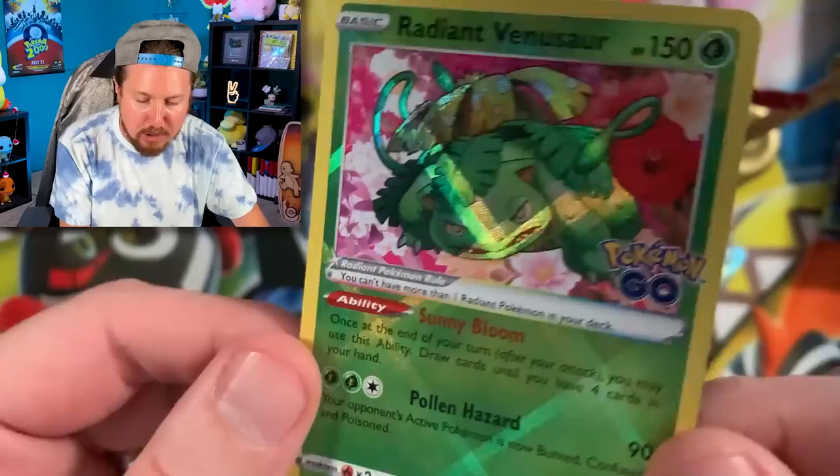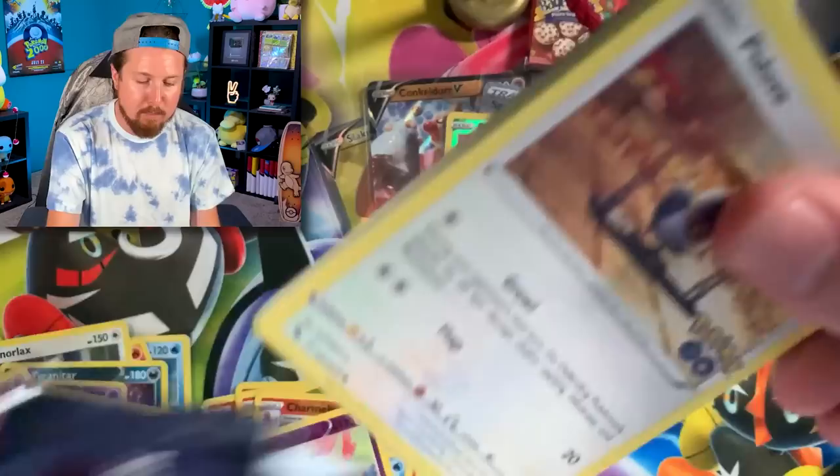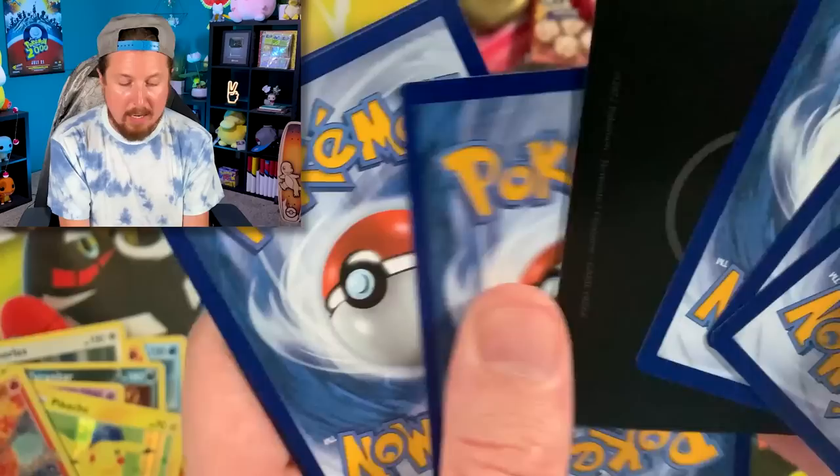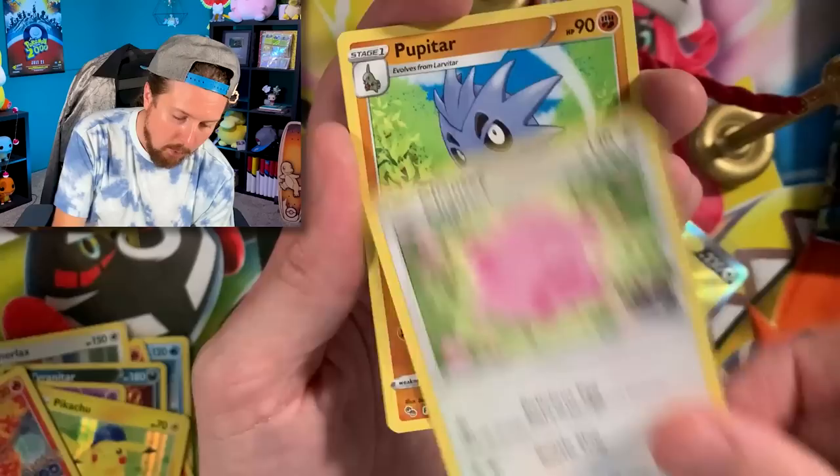Right there in the VIP section — only missing the Radiant Blastoise now. Blastoise is the last one I need. The very first Pokemon GO pack opening we did here on the channel was done by Marie, my wife, and she pulled Radiant Charizard. We got a spinner rack, Alolan Rattata — put that right over there. We got Chansey going into a Charmeleon, Articuno — double Articuno situation, double Articuno all the way!